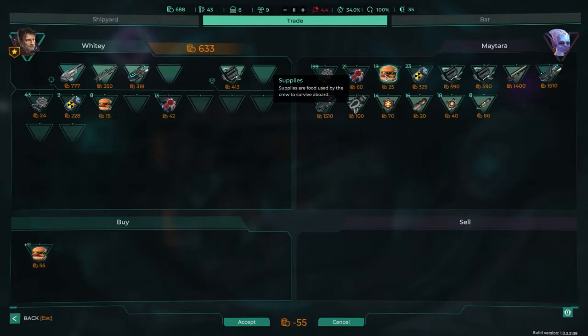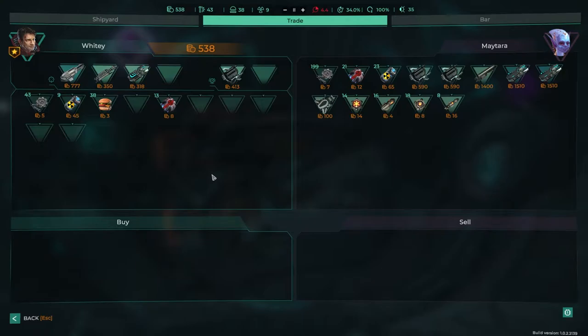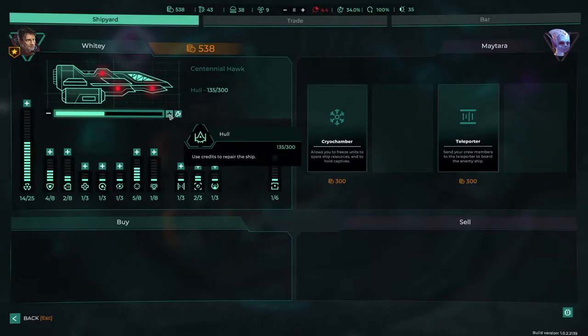How do I buy all of it? Let's buy five at once. All the food is now taken — minus $150. Fine. Okay, we've got to try and repair our ship a bit.